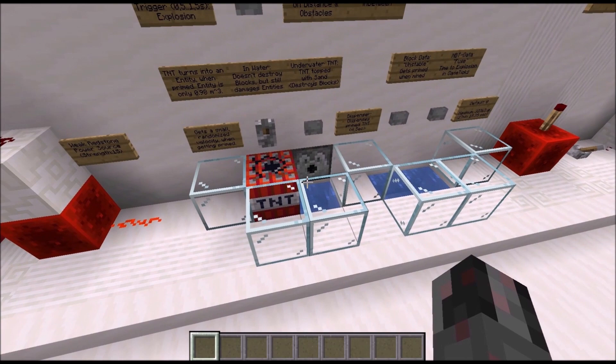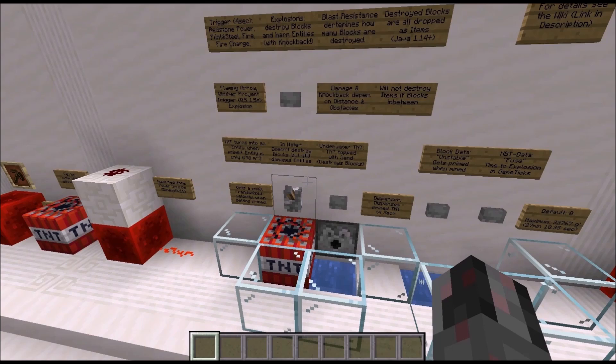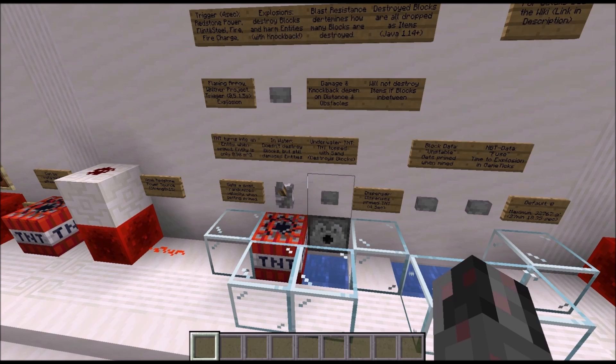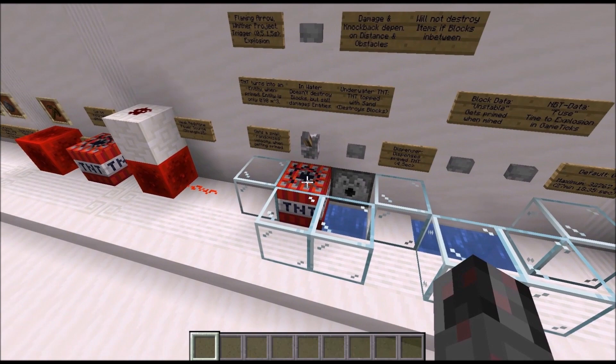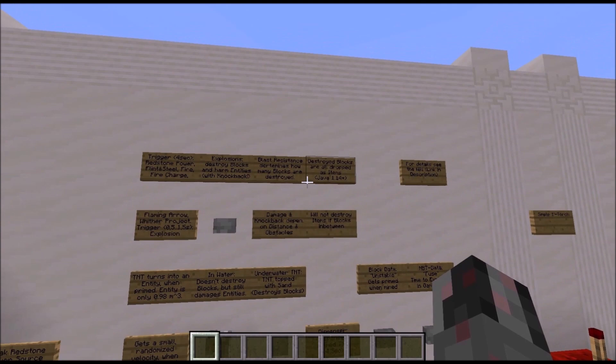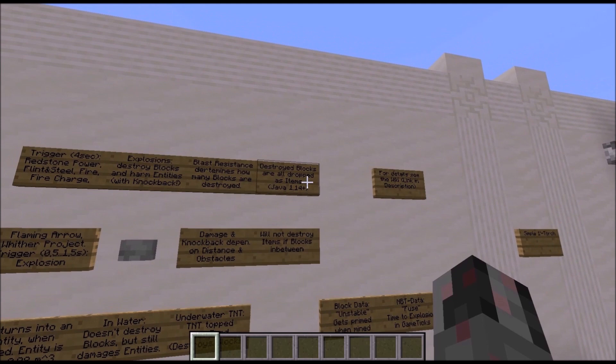Entity damage and knockback obviously also happen when TNT is not exploding in water. How far the explosion penetrates into blocks depends on the blast resistance of those blocks. How much damage an entity gets depends on the distance between the explosion and the entity, and also the type of explosion — though for TNT it is always the same type. When a block is destroyed by TNT it always drops as an item in Java Edition 1.14 or higher; before that there was only a certain chance it would be dropped.